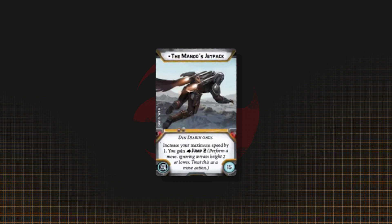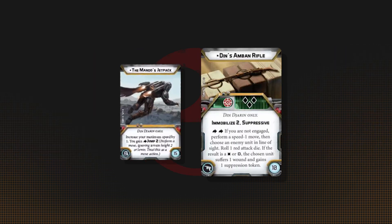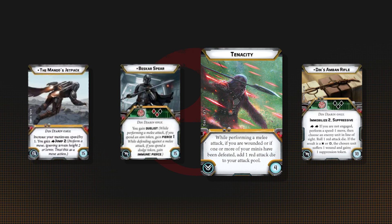Jetpack — you gotta have one. Getting access to Speed 3 is a big deal for a unit with the bounty keyword. The Amban Rifle is good for a cheap and effective melee weapon with bonus infinite range free damage when needed. Give him the spear if you want to use him as an anti-melee unit, and tenacity's good if you're going in on the melee focus.